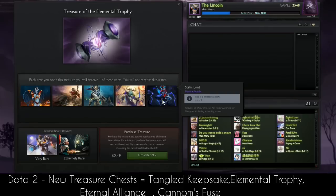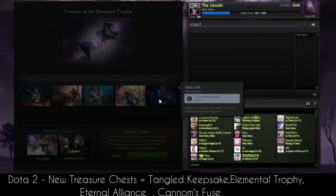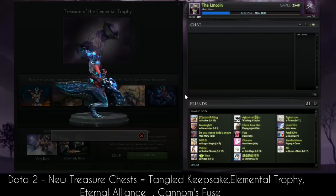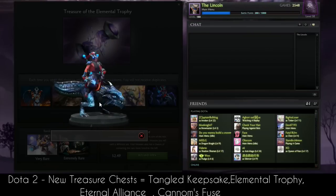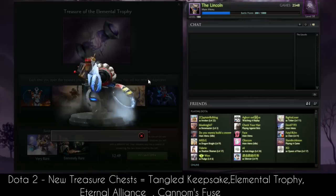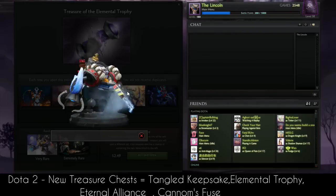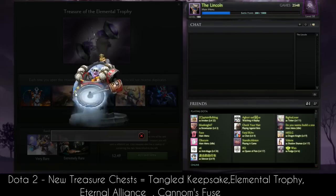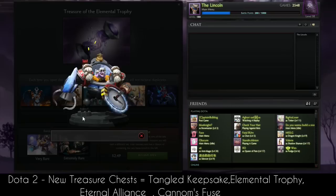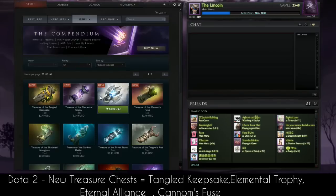This is the Static Lord set for Disruptor. It's not partnered with anyone. It features a very cool raptor with no hands, just feet, with a Tesla coil at the back and a Tesla coil weapon. We also have the first Timbersaw set, specially made for a Russian player — that's why it's made with an ice theme, for the winter season.